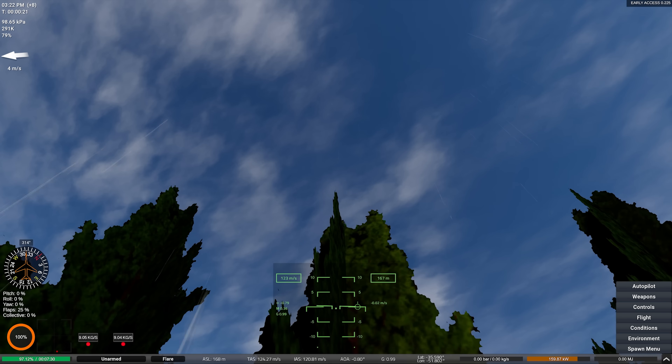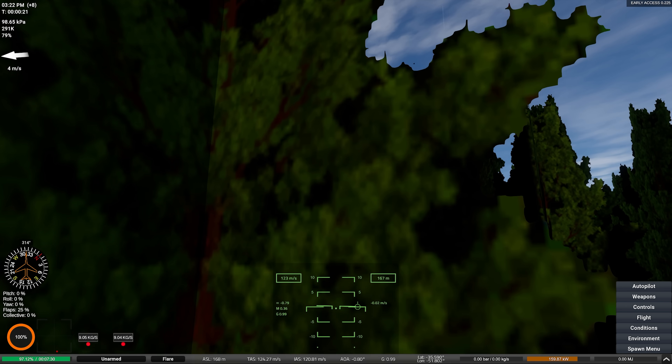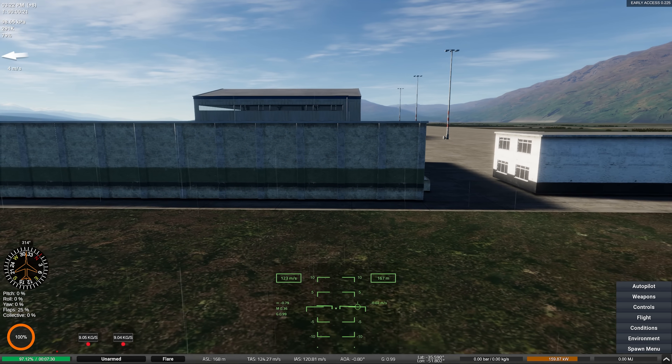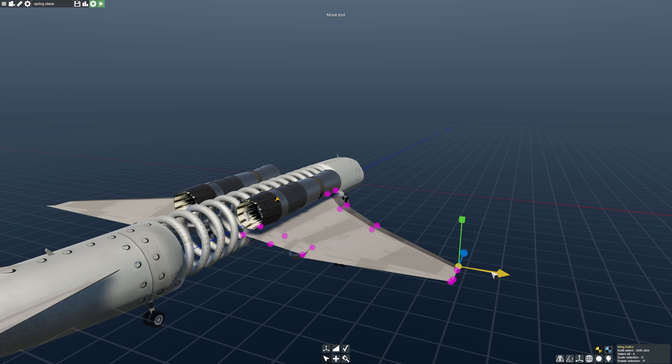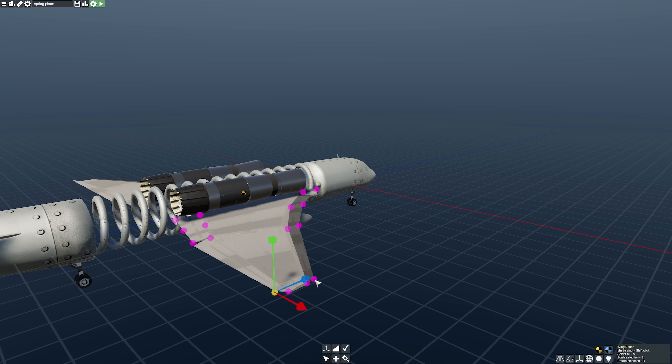I like how in the end, after this thing crashes, there is nothing left. The entire body just absolutely evaporates. Wings, you got to help a brother out here. I'm just going to go ahead and stretch the wing out a little bit — and by a little bit, I mean I'll make it twice as long.